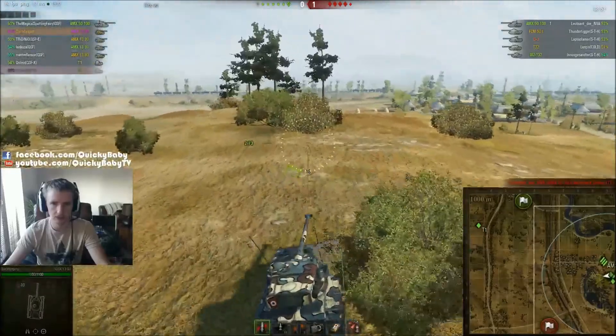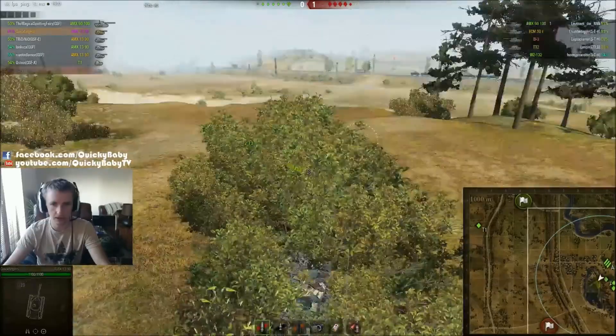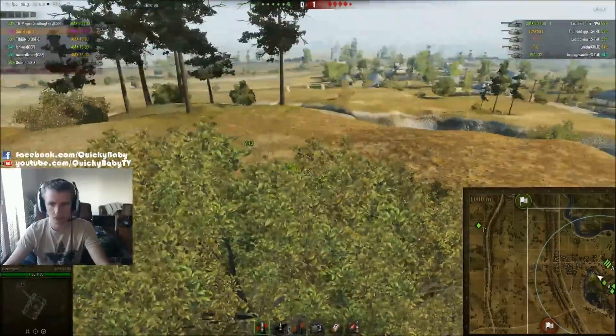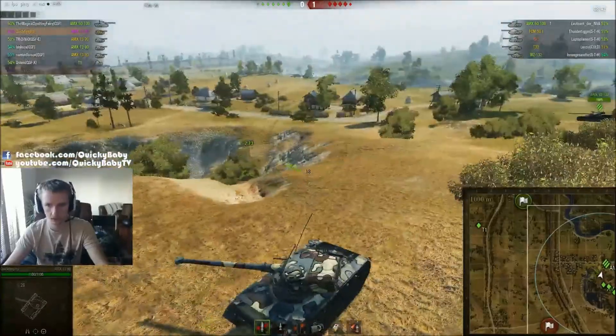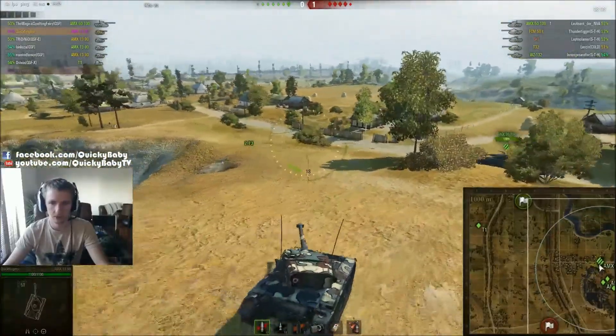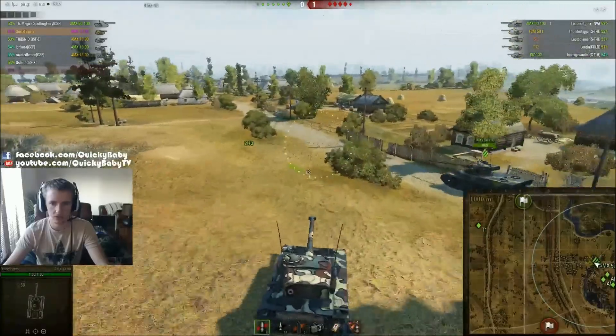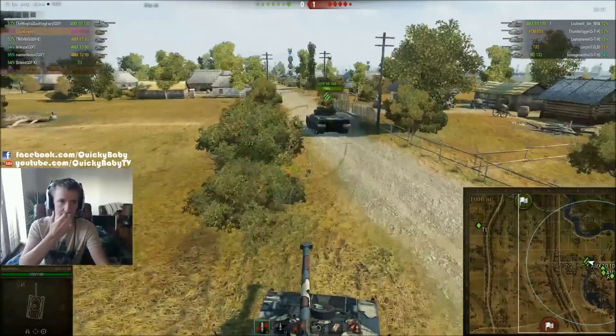I'm not spotting anything up on the hill. Do you want me to do mid? Yeah, they're not here. Let's just fall back and go back down again — they're not here at all. If we can't spot, then there's no use. What we need to do is get into position towards the mid slash back so that we're able to give fire support for Hustyn when he gets spotted.